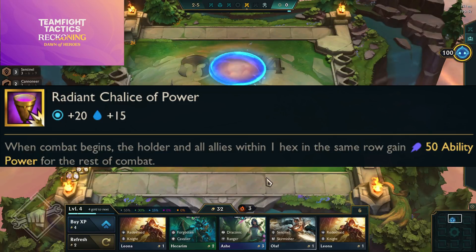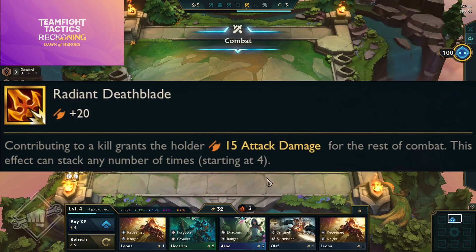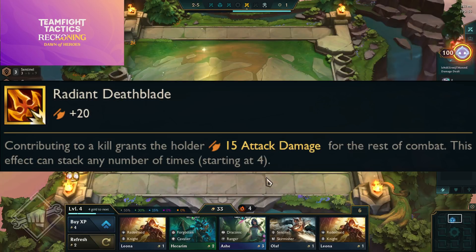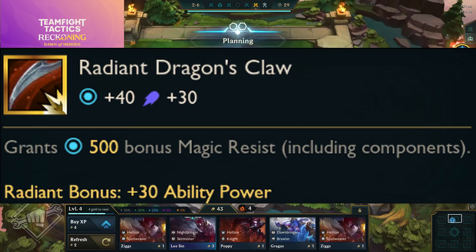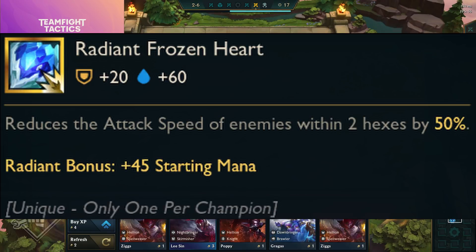Radiant Chalice of Power — when combat begins, the holder and all allies within one hex in the same row gain 50 ability power for the rest of combat. Radiant Deathblade — contributing to a kill grants the holder 15 attack damage for the rest of combat, this effect can stack any number of times, and it starts at four stacks. Radiant Dragon's Claw — now grants 500 bonus magic resistance including components, with a radiant bonus of 30 ability power.